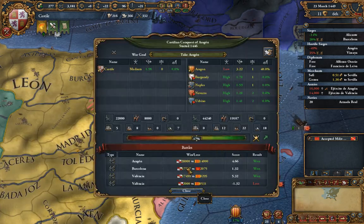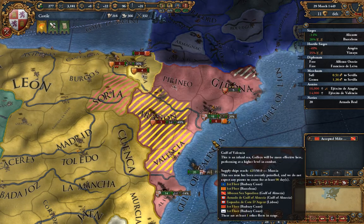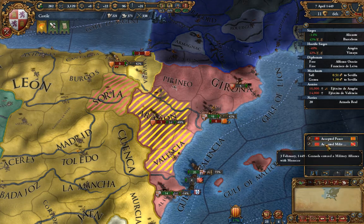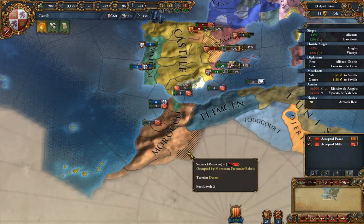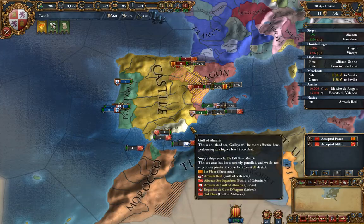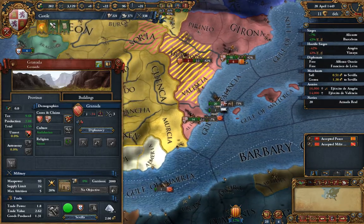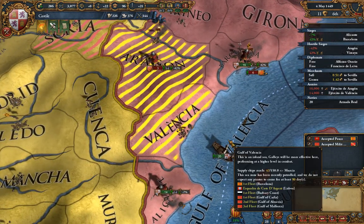They've taken Soria, which gives them a little more war score — but that's okay because we still hold the war goal and are close to taking their capital. Unfortunately, Granada has entered a military alliance with Morocco, which could make a reconquest difficult. However, those Granada provinces are only base tax 6, 3, and 3, so we're making better gains through this current war anyway.